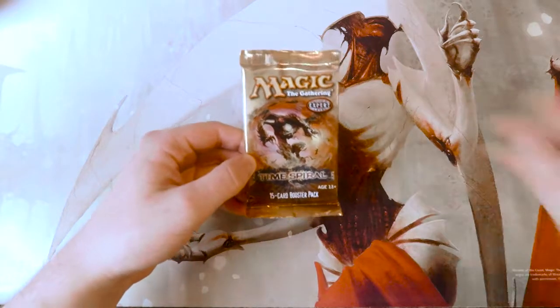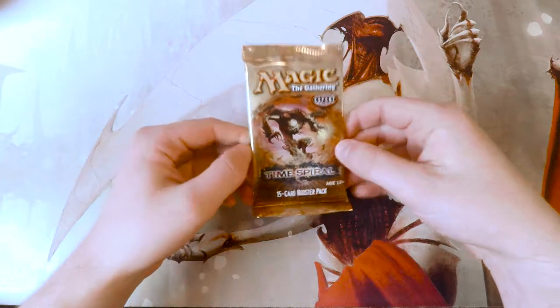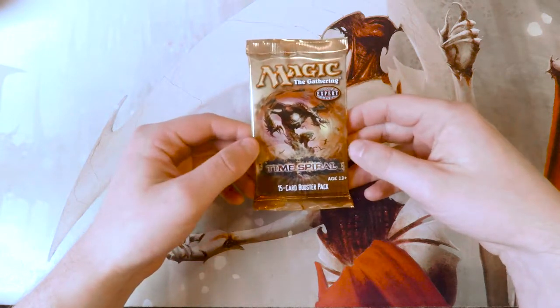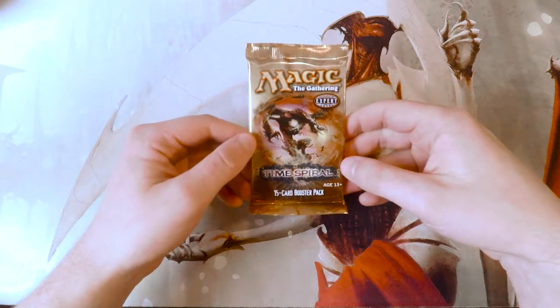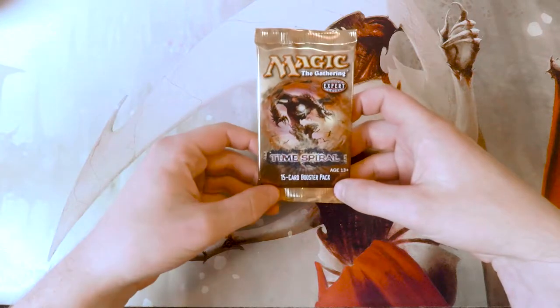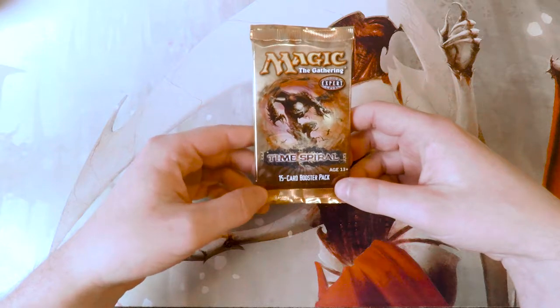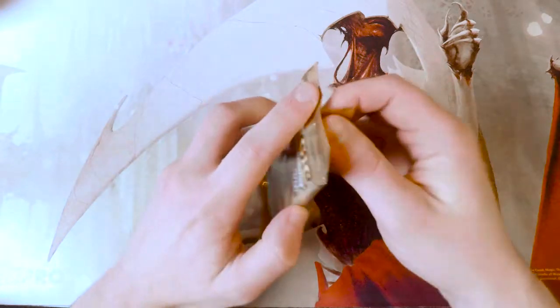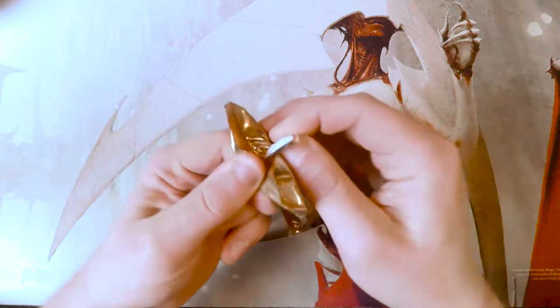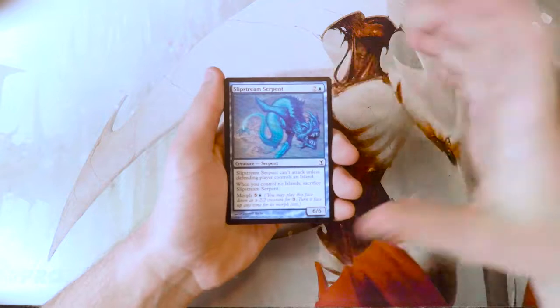Hello and welcome to the next Crack a Pack episode. Today we are opening up one of my favorite sets of all time: Time Spiral. This is honestly one of the best design sets in my opinion. There are a lot of fantastic cards — sitting at the top around thirty dollars we have Living End, we also have Ancestral Vision coming in around twenty-five, and a few other really high-value things. There are also the time-shifted cards where they basically reprinted some cards with old card frames that are actually playable in Modern — you see cards like Pendlehaven there.